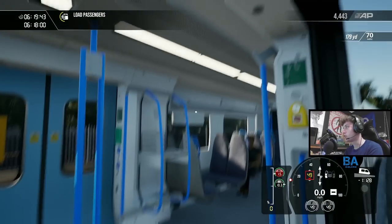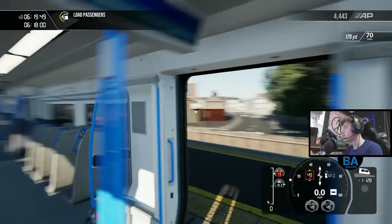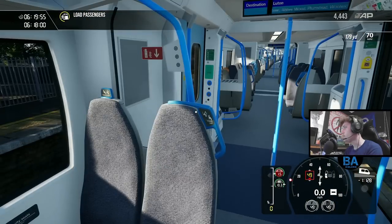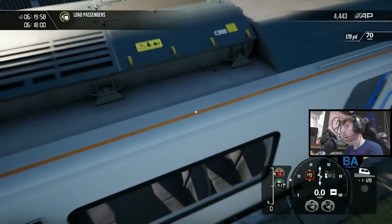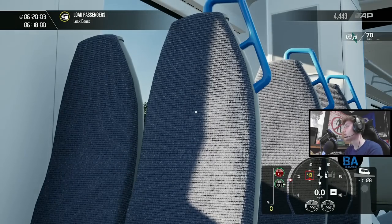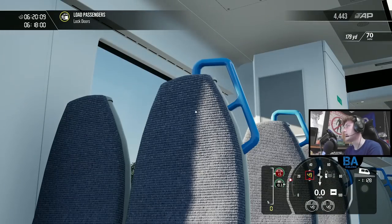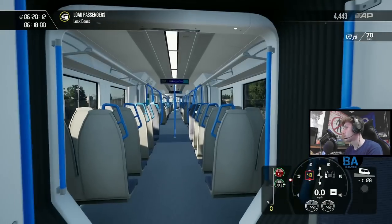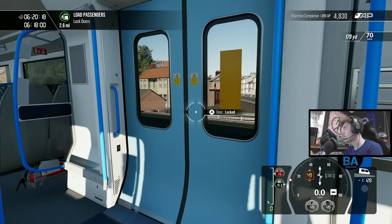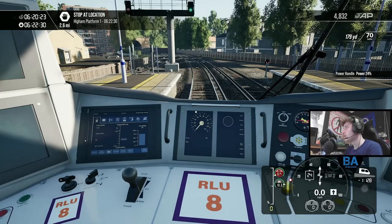There are no announcements on the train either. There are the infamous ironing board seats - that's the very bland moquette, mostly just blue with a few dots. There's not really much going on, but the interior looks good. Leaving Strood behind and onwards to Higham.